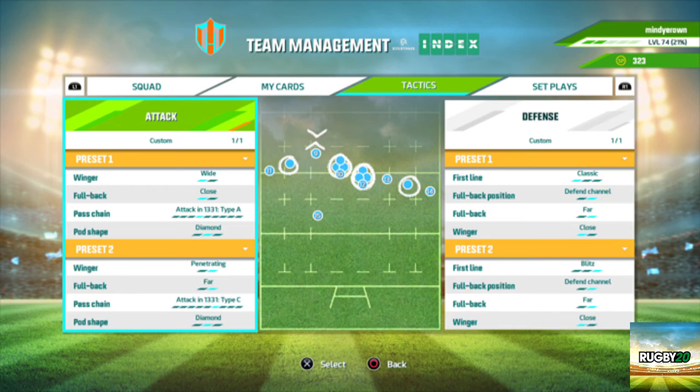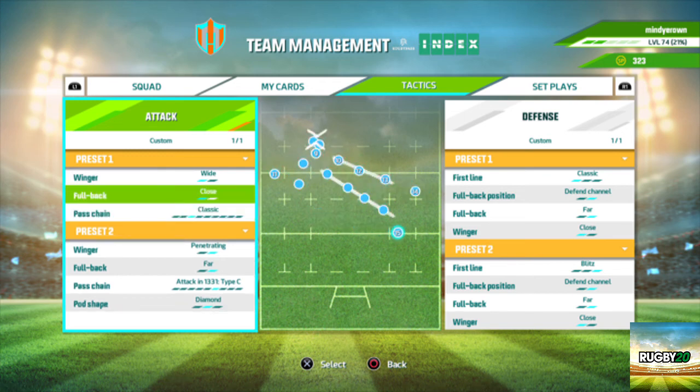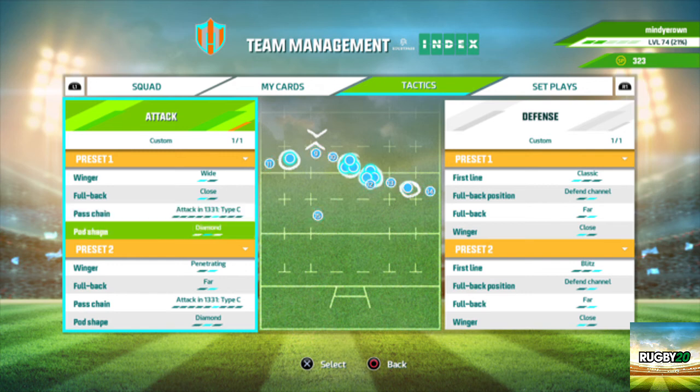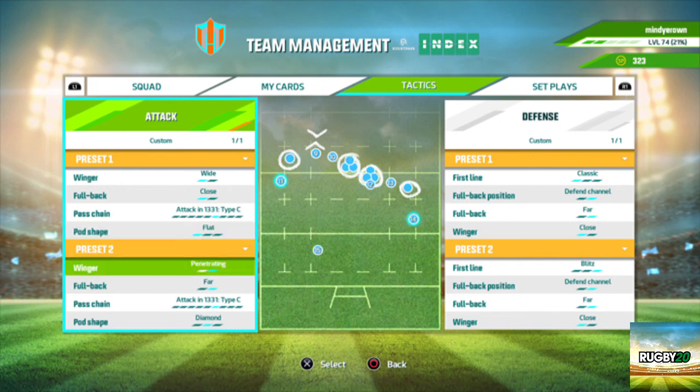For the tactics — obviously this is a new series — I'm going to put wingers wide and fullback when we're attacking close. Pass chain. I like when 13's the one running. And the pod shapes, I like them like that. Preset 2 doesn't really matter, we never really use that.